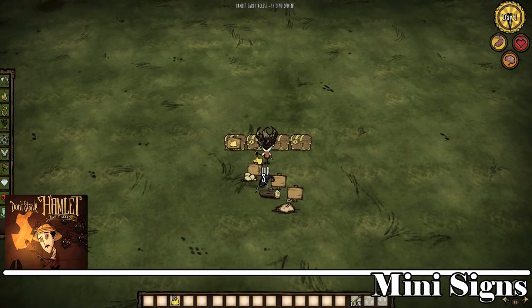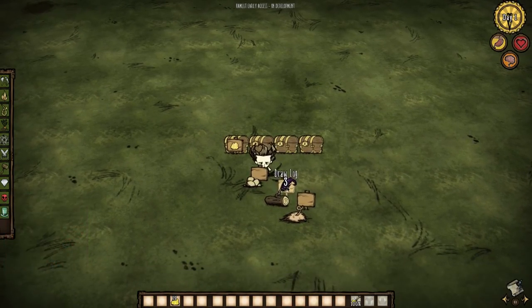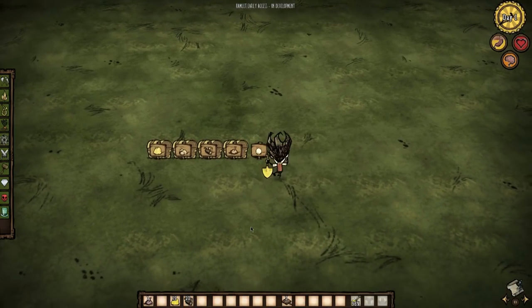But hey, mini signs and feather pencils are here! Thank god, finally something to do with all those crow feathers. No more dropping items in front of your chest to label them — and that wasn't even an option with stuff like pig skins that mobs might eat off the ground, or in Shipwrecked with items that can blow away.